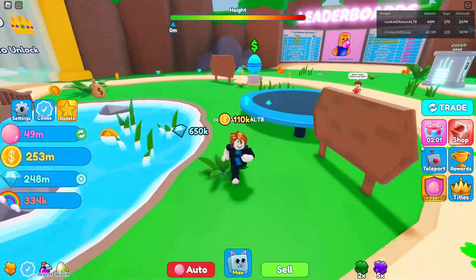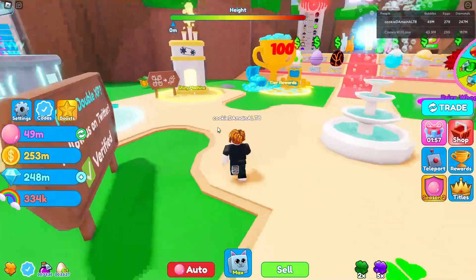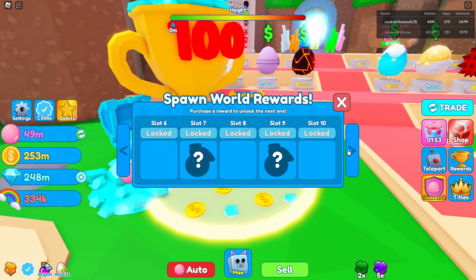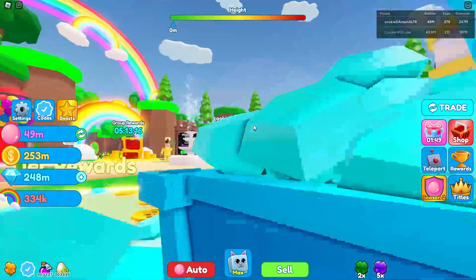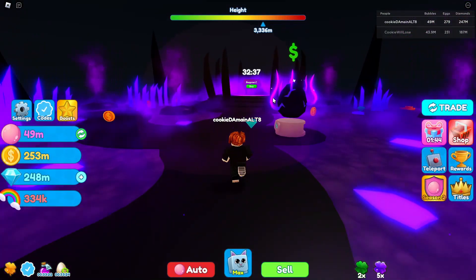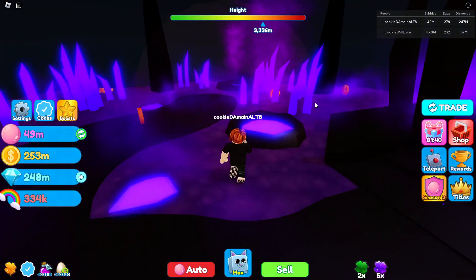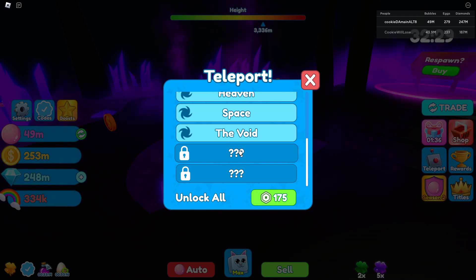I might spend some gems on the tier awards unless they don't have level-up potions — I don't think they do, so I won't spend gems on that. The Void unlock has 30 minutes left, so it's gonna take forever to spawn back in. Currently we have the Fairy World to unlock so I'm gonna go ahead and do that and bubble on the way.